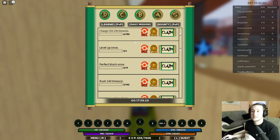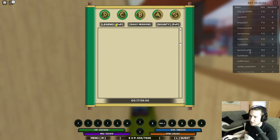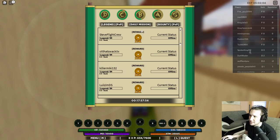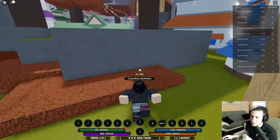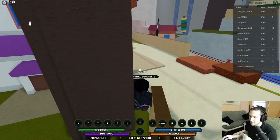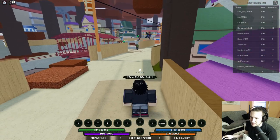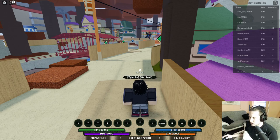In the beginning, quests are going to save you. They're really good — you have daily missions, bounty missions where you can kill players, and legend missions. Some quests are super simple like jump 30 times to get spins, which gives you an easy way to earn them early on.